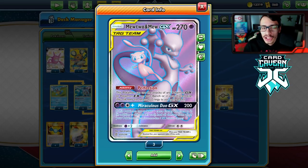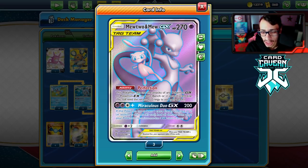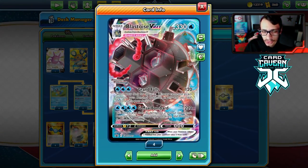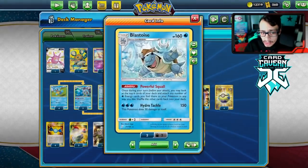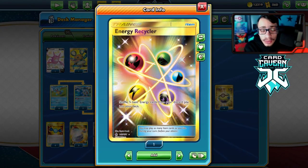Mewtwo seemed like a really cool addition too — Urshifu and Mewtwo are already super popular right now. Having the ability to use Perfection to copy Rocket Splash on Blastoise GX is really good, and again it has natural synergy with Blastoise VMAX's Grand Falls attack putting three Water Energy into play. G-Max Bombard is also pretty cool.